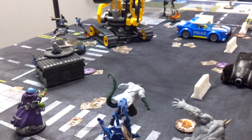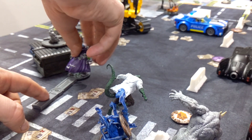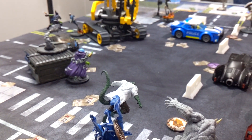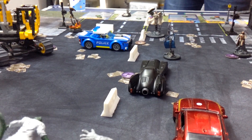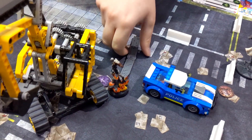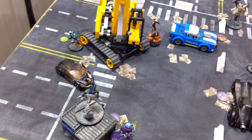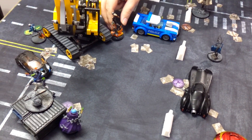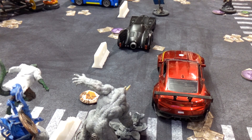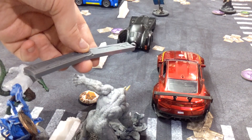Mysterio is going to move next since he's not doing too much over here. He'll stay a little bit toward the back but stay on that point. Rogue will also scoot to her point, sitting in double cover. That makes sense.